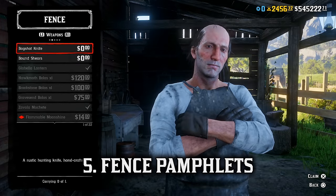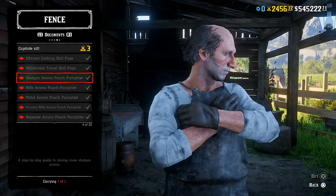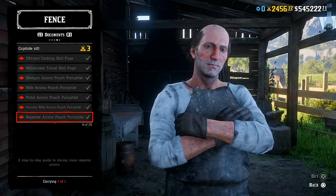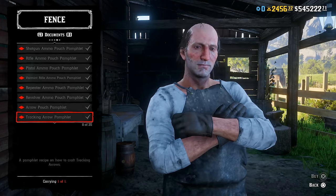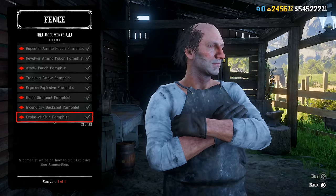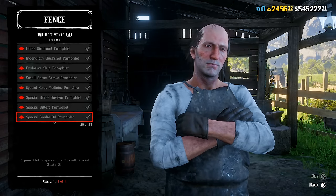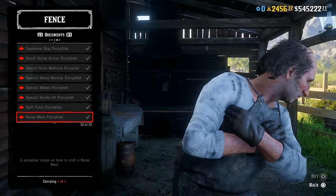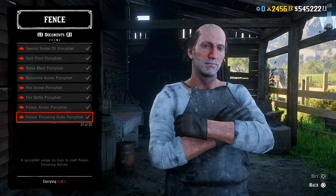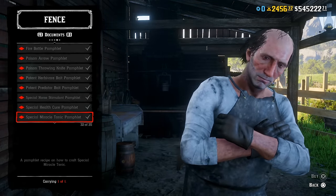Number five: Fence Pamphlets. There are a lot of items you don't need to buy, but I'm talking about the newer skills and abilities purchasable from the fence, like the Ammo Pouch Upgrade pamphlets to store more ammo than usual, and the Wilderness Fast Travel ability. Players from previous Outlaw Passes may already have this ability unlocked, but when that pass expired, players who didn't unlock it lost access — and this skill is a huge one to miss out on.